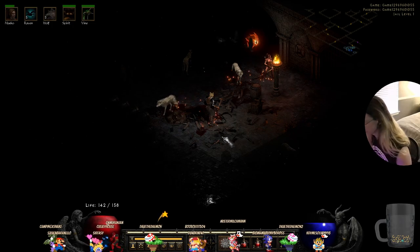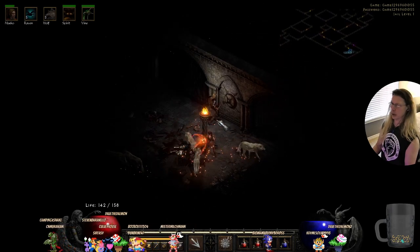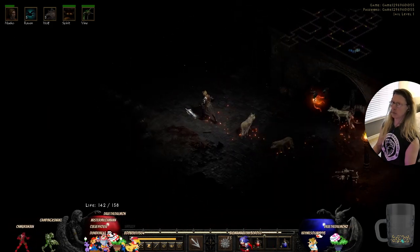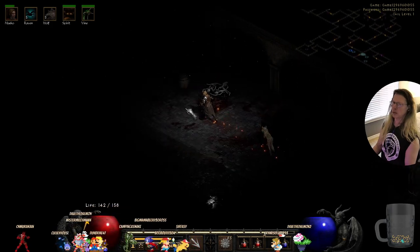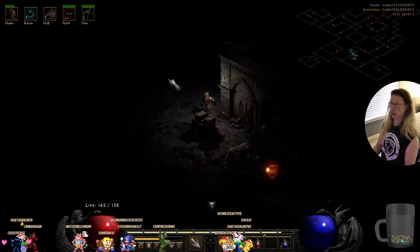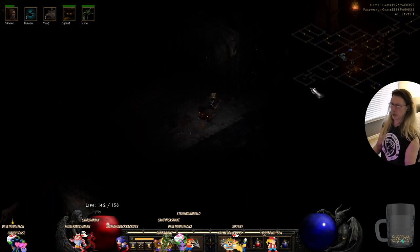She just started a new job, and it's taking a lot of her time initially so she can't play. That goes up. What's that down at the bottom? Oh, that was our spawn point — that's how we got here. So now we have to go around here and we'll go down to jail level two.